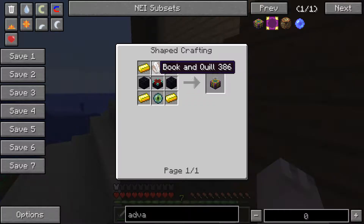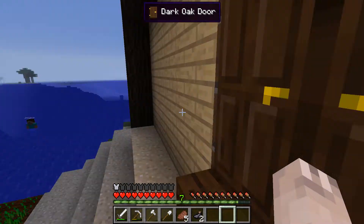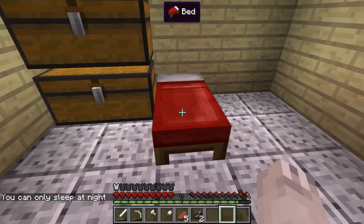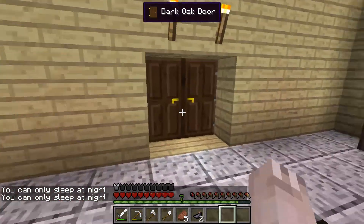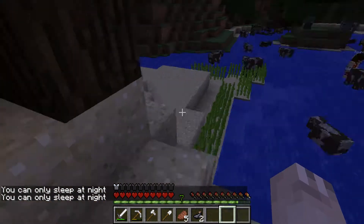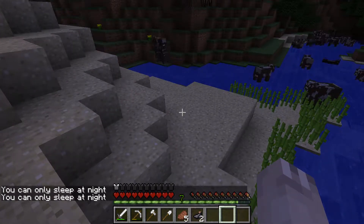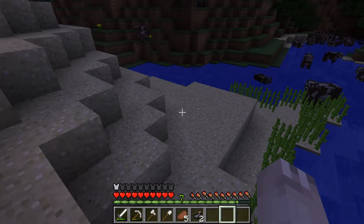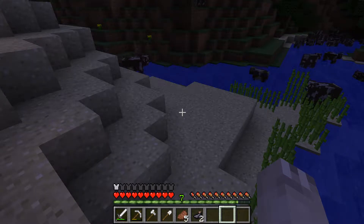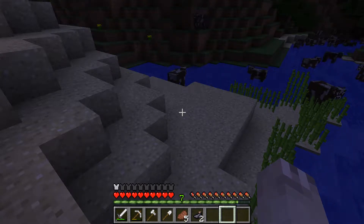I'm going to quickly kill the squid. Let's kill them real quick. There we go. Now we should hopefully be able to make a book from that. The reason why that's important - if I pull up my advanced enchanting table upgrade - yeah, so we need a book and quill and some other things, so it's good to get started on that soon.